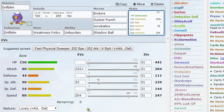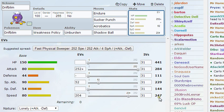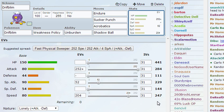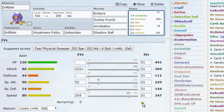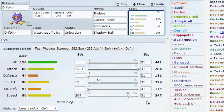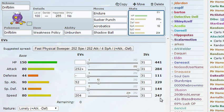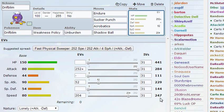Now to the EVs — the EVs for speed are 204, allowing for 247 base speed. This speed is specifically designed so that you can outspeed base 100 speed Pokemon that are Choice Scarfed after you get your Unburden. After Unburden, your speed will be 494, whereas a Choice Scarfed Typhlosion with a Timid nature would only reach 492 speed.